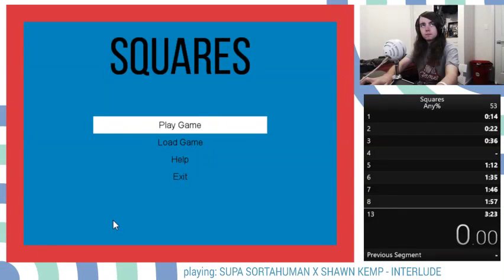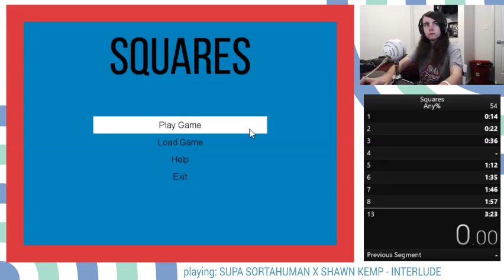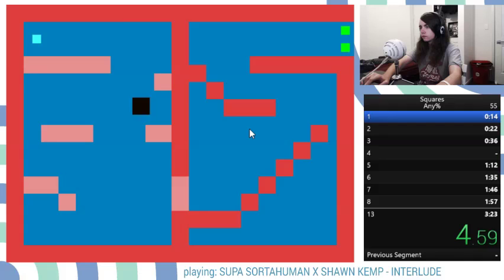Otherwise it's in 60 FPS — is there anything I need to fix? Oh, that's what I need to fix. I need to half the speed of the pink thing.